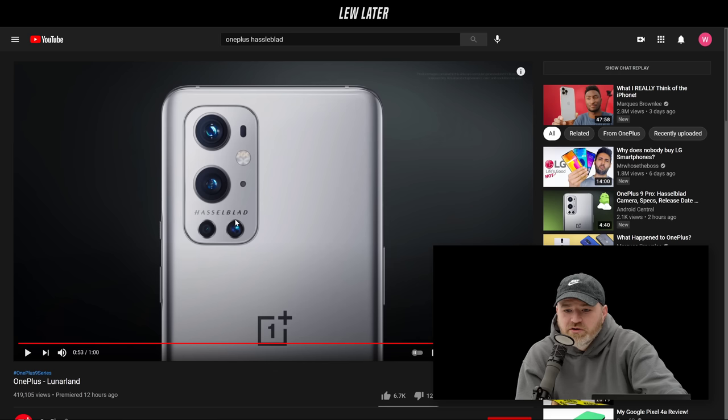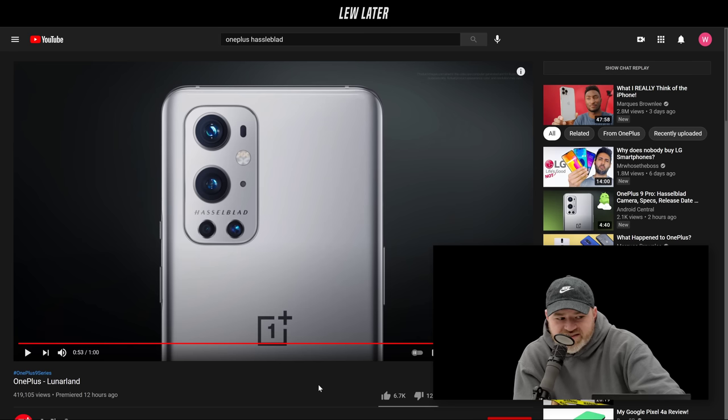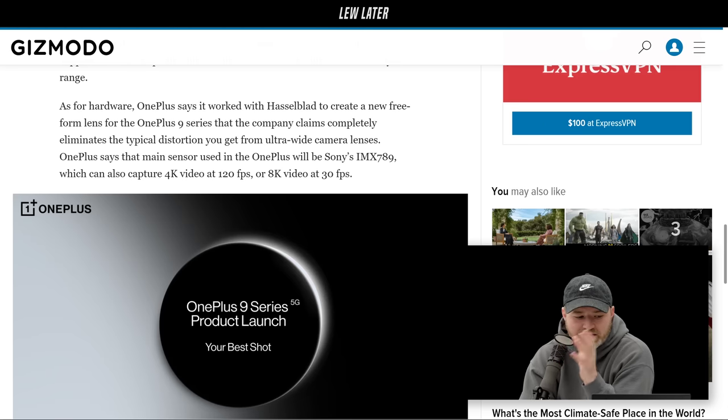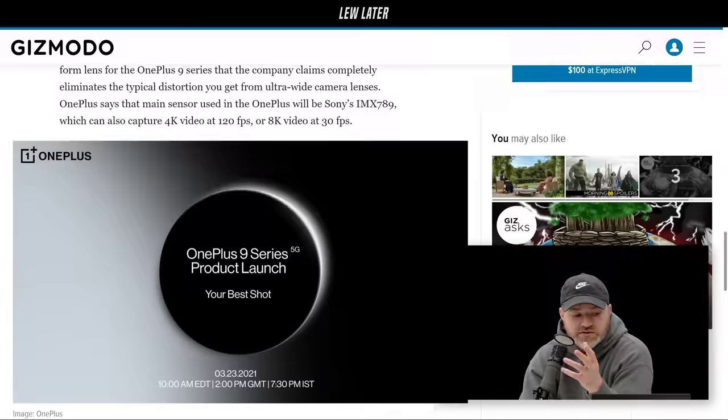They're calling it a free-form lens. The sensor is a Sony IMX789 capable of 4K video at 120 fps or 8K at 30 fps — adding another device to the 8K video group, though enormous file sizes and usually the 8K feature lacks stabilization. There will also be more pro features for granular control over ISO, focus, white balance, and 12-bit RAW photos.